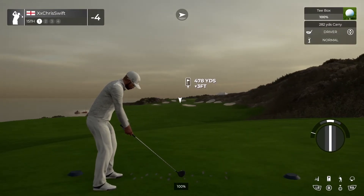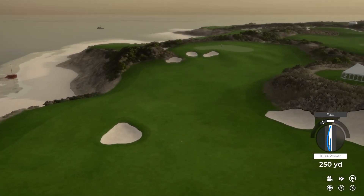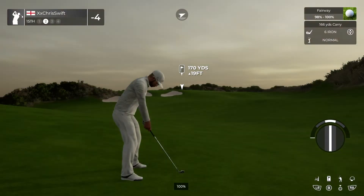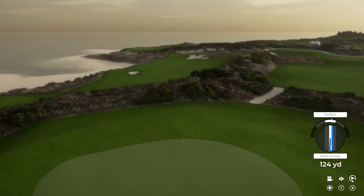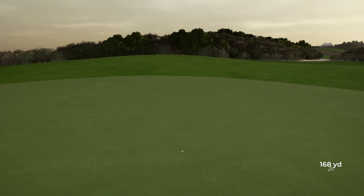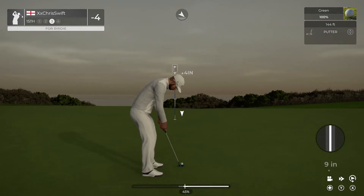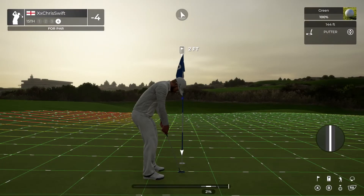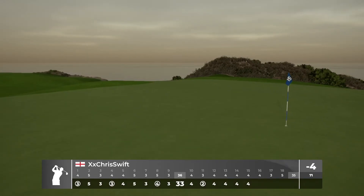Let's see what happens on the 15th hole. Just striped it off the tee. This is clocking in at around 170 yards or so to the pin. Hopefully this will bounce to the left. Decent approach there — let's pop this in, birdie putt. Looking super — that's a tough one. This one is for the par. After that one, four under par.